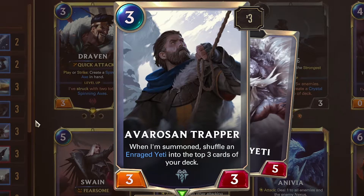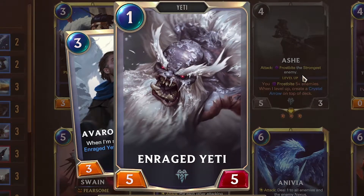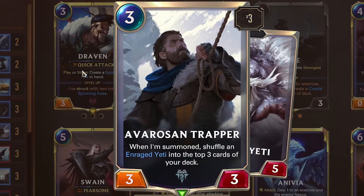Avarosan Trapper — just a good card with that efficient Freljord theme. Free mana, 3 attack, 3 defense. When summoned, shuffle an Enraged Yeti into the top 3 cards of your deck. That Enraged Yeti costs 1 and is a 5/5 — pretty good. It's the biggest, beefiest thing you can put out for 1. And because Nab has been nerfed to draw from the bottom of the deck, you're not as afraid to play Avarosan Trapper anymore.